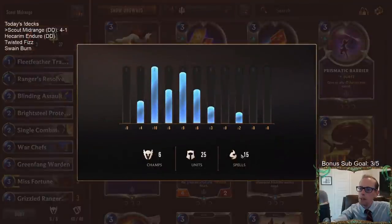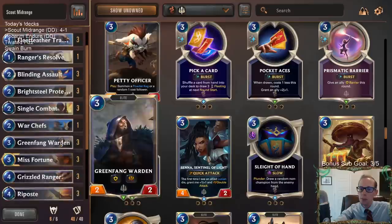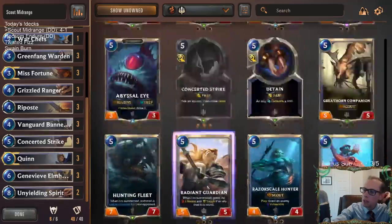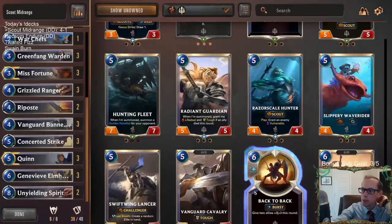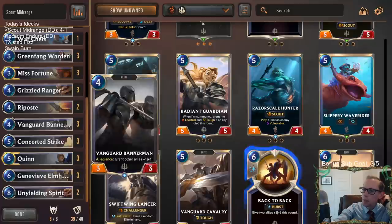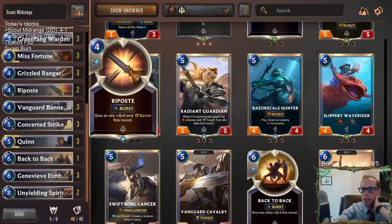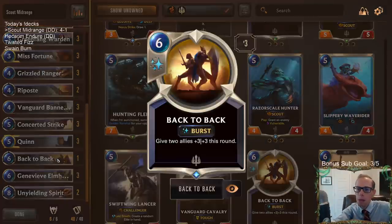That would give you twelve spells which is kind of a lot — maybe you don't need four Ripostes. Riposte is four mana, it's so much mana, and barriers are already on things like Misfortune so I'm not a big fan. Back-to-Back's awesome though — maybe one of these Ripostes should be a Back-to-Back. Back-to-Back is probably actually just amazing in this deck since you get to attack twice — you do it during your first attack, give them plus three, plus three, then attack with them again as they're huge still.